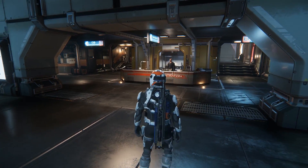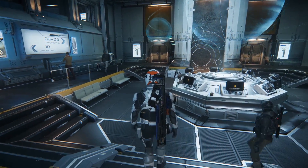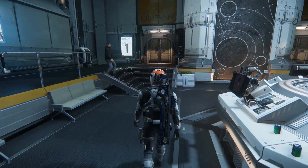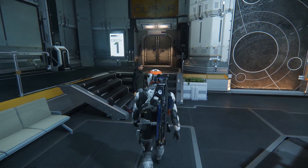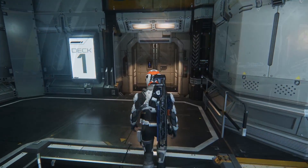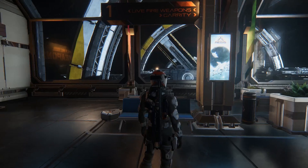We begin our journey in Port Olisar where you initially spawn, circumstantially of course depending on what you've been doing in the game. If we start, I'll run around on the ship deck. Both the armour and the weapon shops are opposite the friend at the desk here, so we'll spin around and go outside. As you can see on the sign, weapons are to the left so we'll start there.